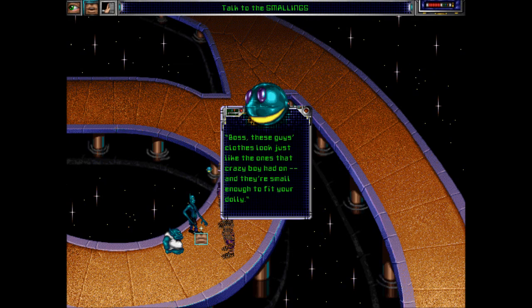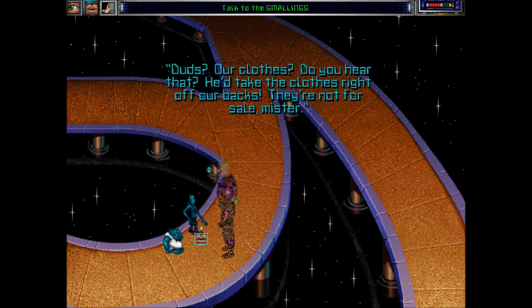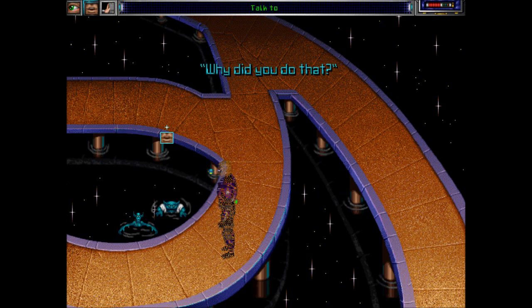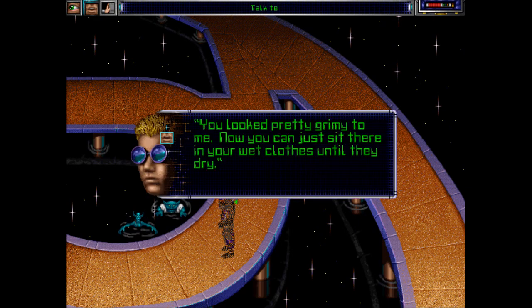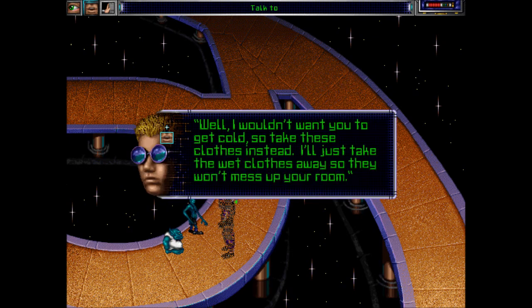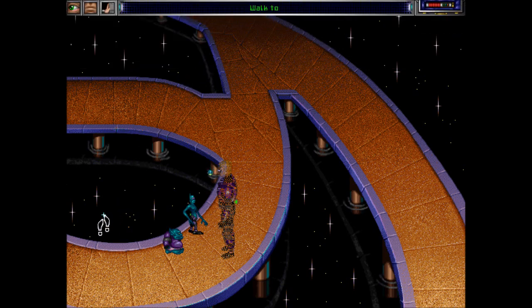'Boss, these guys' clothes look just like the ones the crazy boy had on, and they're small enough to fit your dolly.' 'Our clothes? He'd take the clothes right off our backs! They're not for sale, mister!' 'You look pretty grimy to me. You can just sit there in your wet clothes until they dry.' 'No we don't — we can take the wet clothes off and let the wet ones get dry.' 'I wouldn't want you to get cold, so take these clothes instead. I'll just take the wet clothes away so they won't mess up your room.' So now I have a doll that is dressed like the backwards boy.